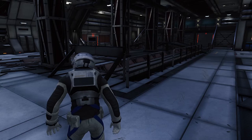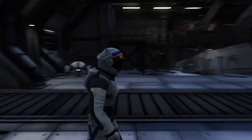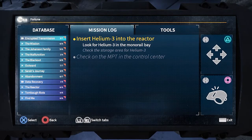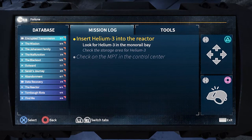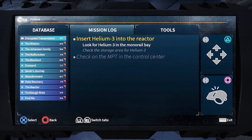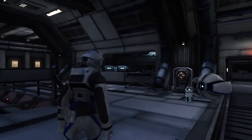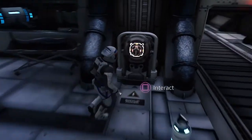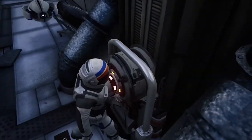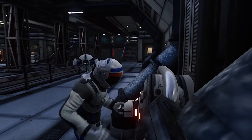Welcome back to some more Deliver Us The Moon. Last time we stopped right here with this puzzle. I've been running around for a long time. We gotta insert helium three into the reactor, look for helium three in the motor rail bay, check the storage area for helium three. So it's some kind of puzzle and I have no idea how to fix it.